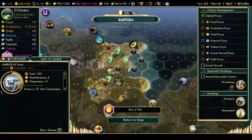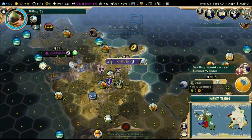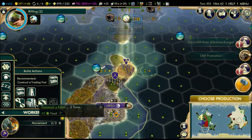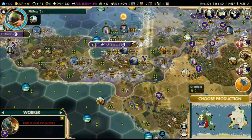The border will expand one turn, and next turn we're gonna acquire another horse. We don't really need that many horses though. We're gonna build a farm here, and you two are gonna build a farm here.